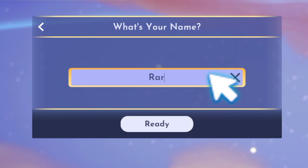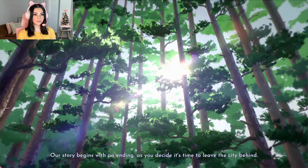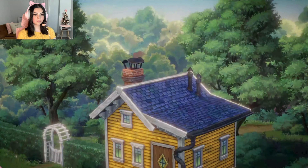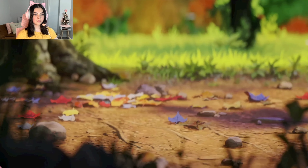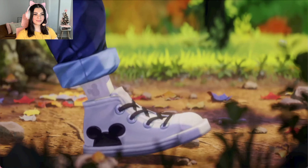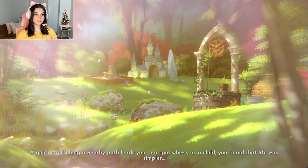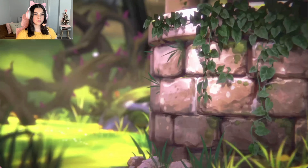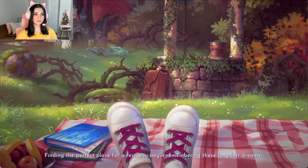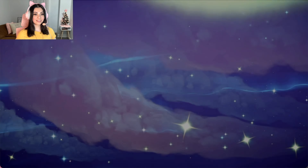My name is Ray. Our story begins with an ending as you decide it's time to leave the city behind. Yearning for a pause from life's responsibilities, you arrive at a familiar place. A quick stroll along a nearby path leads you to a spot where, as a child, you found that life was simpler — and with a touch of imagination, all your dreams would come true. Finding the perfect place for a rest, you begin remembering these long-lost dreams and drift off to sleep. That was so cool — I actually didn't remember that at all.